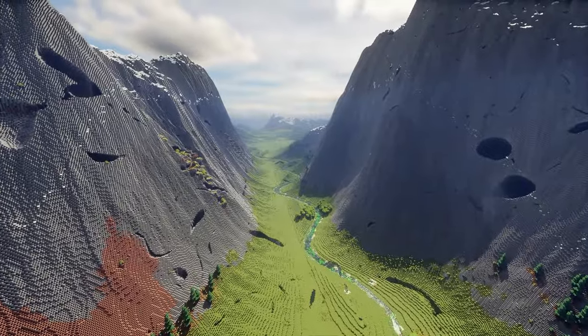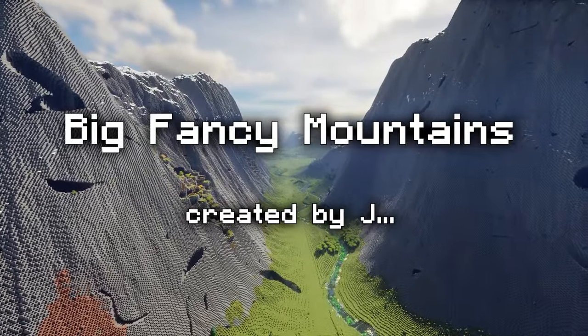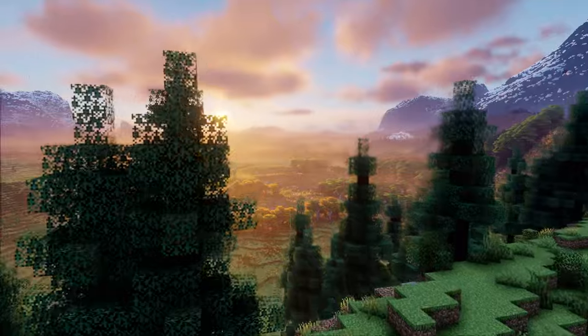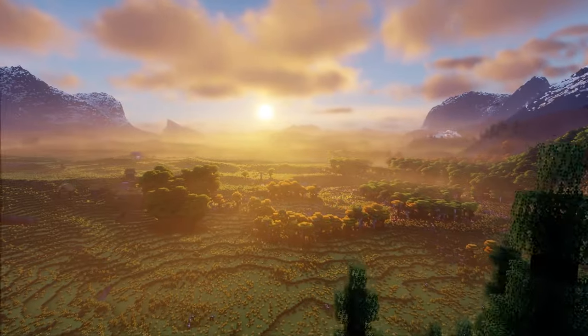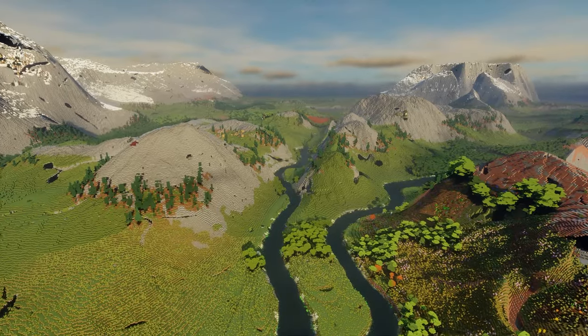The second preset was created by Jay, it's called Big Fancy Mountains. This one is ideal for building with wide plains dotted with high aesthetic mountains and rivers forming canyons.